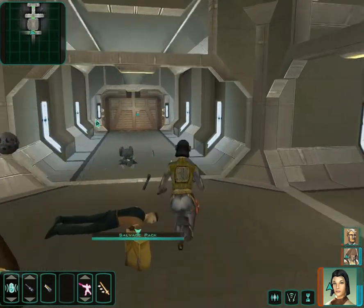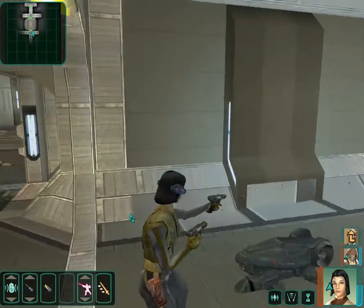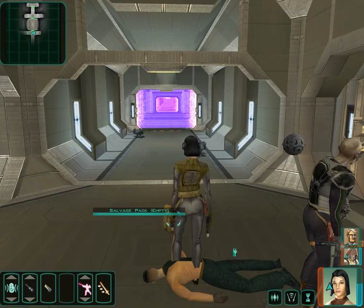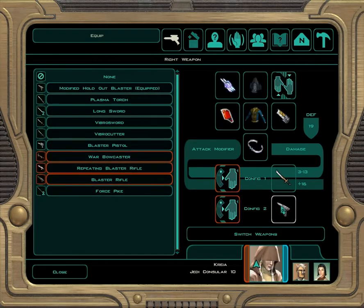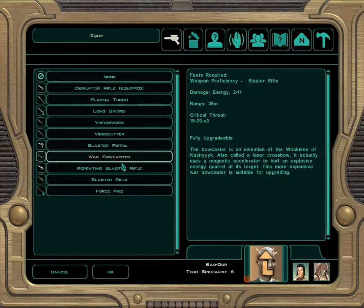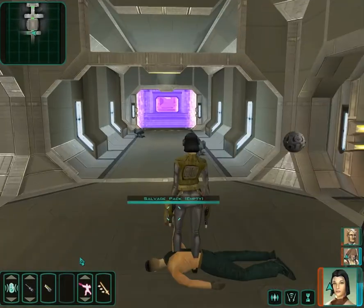As you can see, Beodor got kind of splattered there. I'm picking up a bunch of random items — that war bowcaster is actually a better weapon than Beodor is using. It does energy damage as opposed to the disruptor rifle, but I'll just leave him with the disruptor rifle.